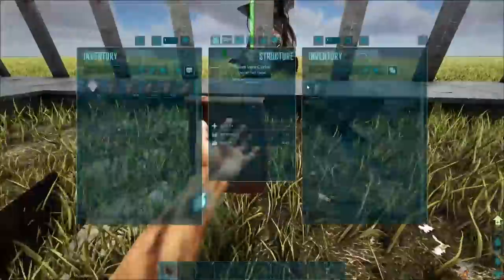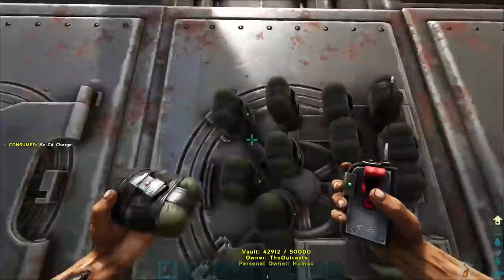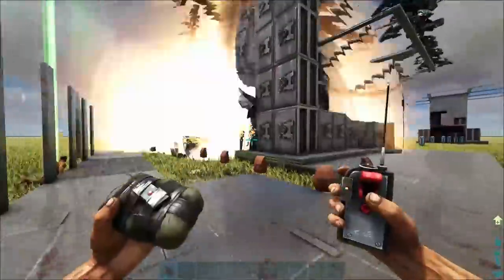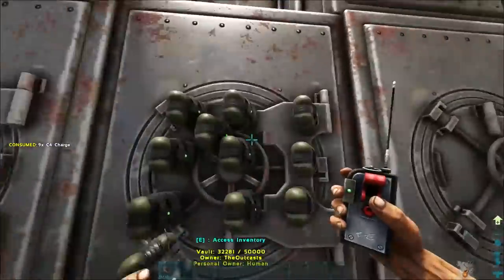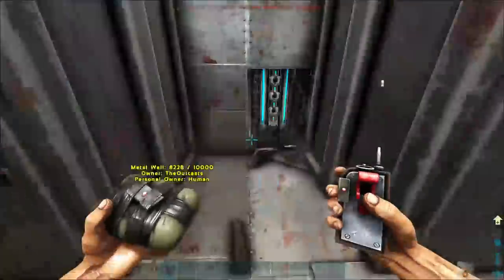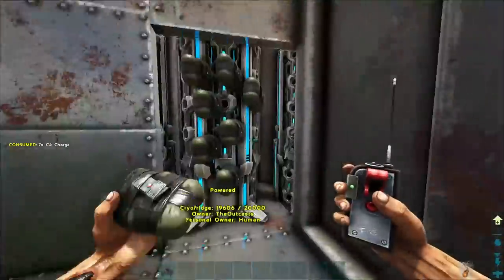This thing took a lot of C4, and it took exactly 176 C4 just to get to the generator. That's if you do it right, because there's a certain way to do it. If you do it wrong, you can vault drop all the vaults above it, causing a giant pyramid over the generator, making it very hard to break in.